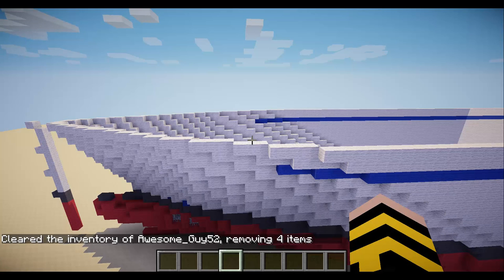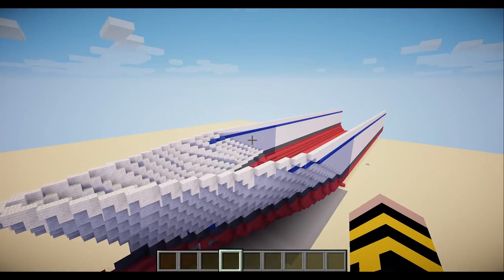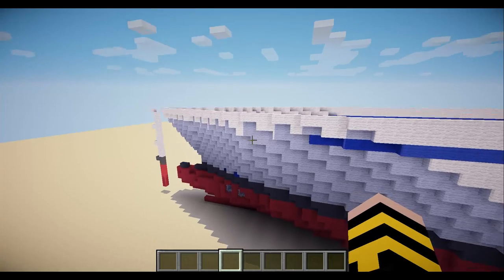Hello there guys, AwesomeGuyThe76 here, and welcome to another episode of how to build a cruise ship in Minecraft — this is Episode 3. Hopefully you guys will enjoy it. Today we're going to be doing the superstructure; we're going to work on the exterior a little bit until we start on the interior. So let's go ahead and get started.